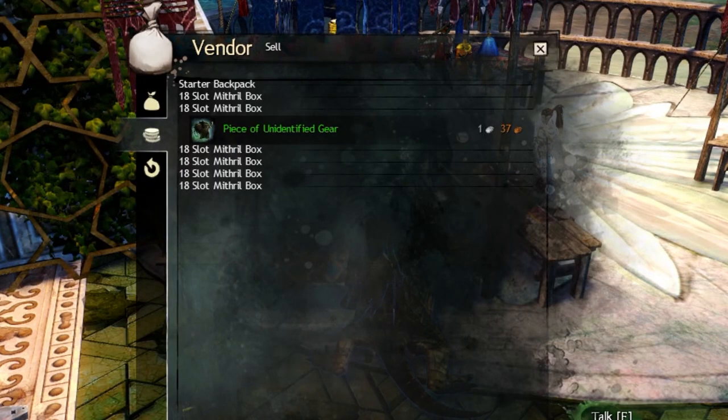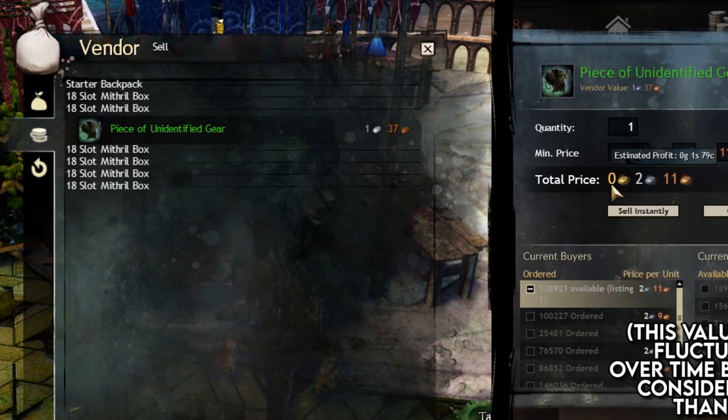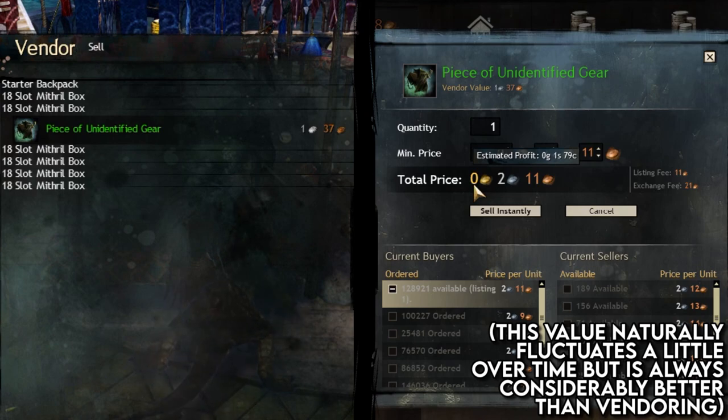For example, a piece of green unidentified gear — a drop you'll be seeing a lot of — sells for 1 silver 37 copper to a vendor, but to another player you can sell it for 1 silver 96 copper after taxes. That's 40% more value.